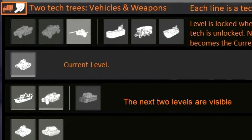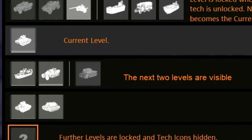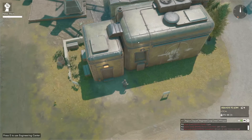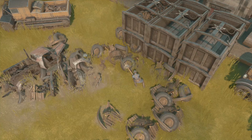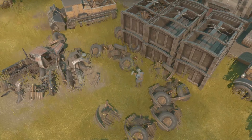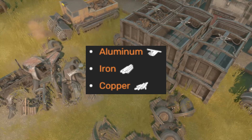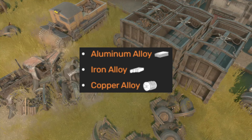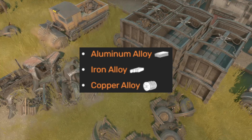Now for new players, this is how you can find out what is being researched and what's currently being researched. On the map, you will want to look for an engineering center. You can go to this building and look at the current tech tree. To help items get researched or unlocked, you can head to a salvage field. At salvage fields, aluminum, iron, and copper alloys have a chance to drop.